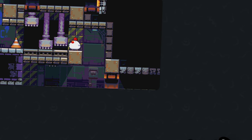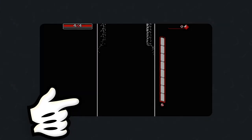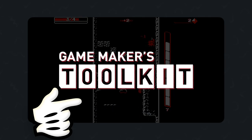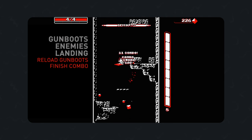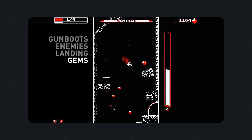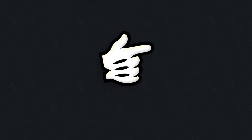Thank you so much for checking out this video. I had a lot of fun working on it and even more fun playing Bomb Chicken, so I'd absolutely recommend it on your Switch. Full props to Mark Brown's video about Downwell's dual-purpose design, which served as a huge inspiration — he puts it so beautifully, so go check out his channel. If you want to see more, click here for another analysis about Mario 3D World's co-op, and let me know your thoughts in the comments below. Thank you so much for watching, and I'll see you all next time.